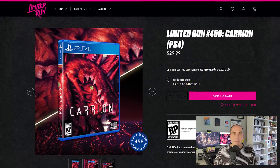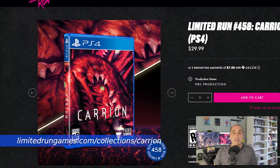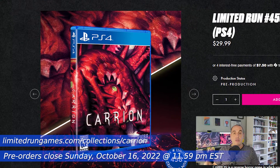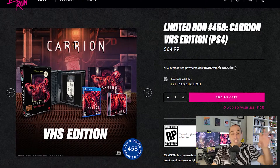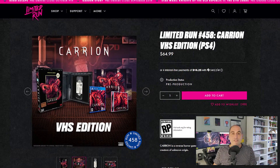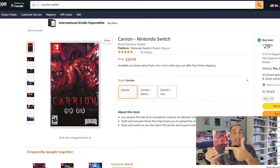Now let's talk about the physical versions. The PS4 version is available for physical pre-order via limitedrungames.com until Sunday October 16, 2022 at 11:59 PM Eastern Standard Time. You can get the standard version for $29.99 US or the VHS Edition, which comes with an actual VHS big box, a clamshell, a CD soundtrack, and a poster — that one goes for $64.99 US.